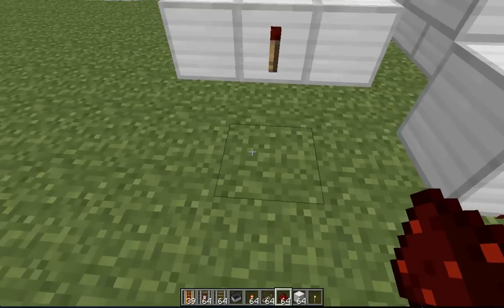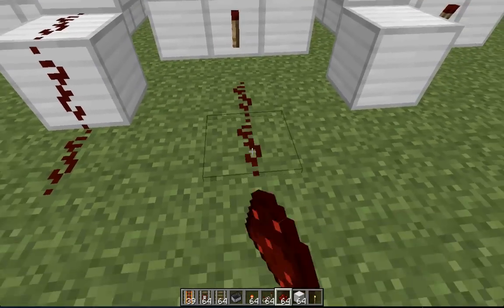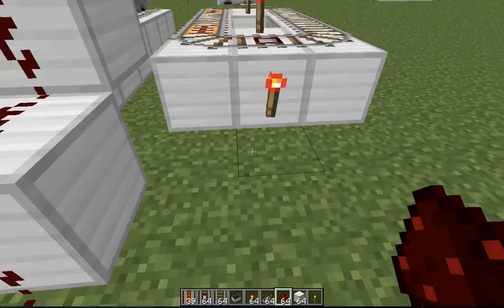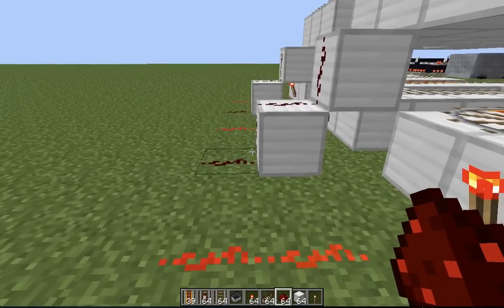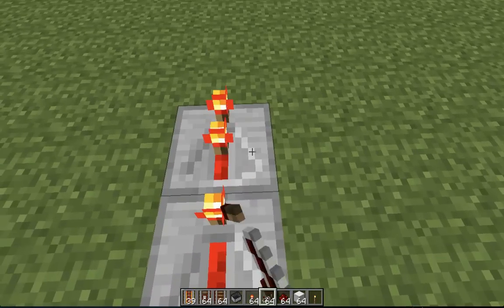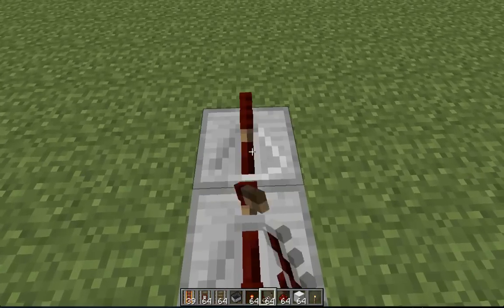So you want to put them all down — it's one block out from the top staircase down with the redstone, right there. And next you want to put your redstone repeaters down — four of them on four ticks, across all five lanes.